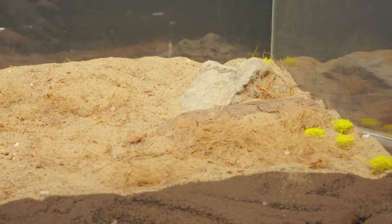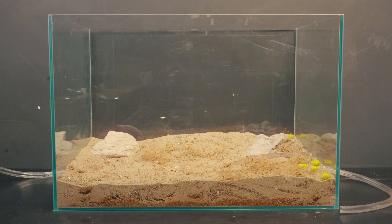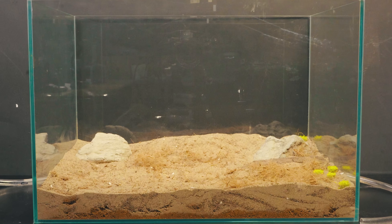Sand — the MVP of our setup. Rocks, because a real desert isn't just endless sand. We need some rugged terrain. A few rocks here and there to create mini canyons and perfect little hideouts for our tiny adventurers.